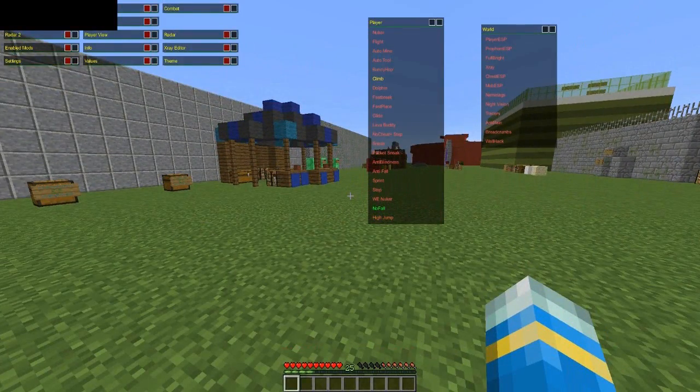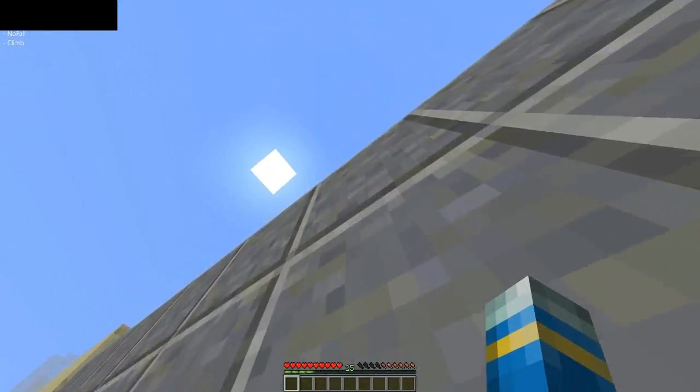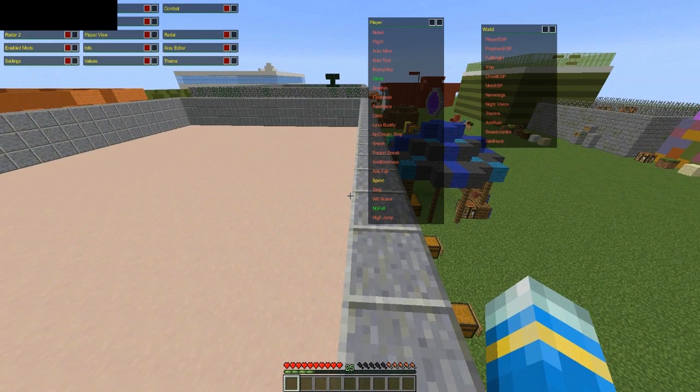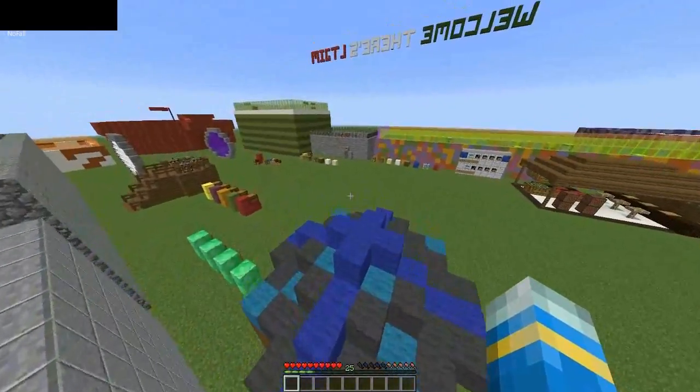We can also use the climb hack, also known as spider, to go up walls vertically, and possibly even the nuke hack which just destroys servers and spawns. I've never used it before but I'm sure it's devastating in the right hands.